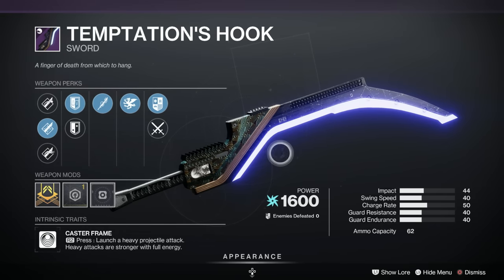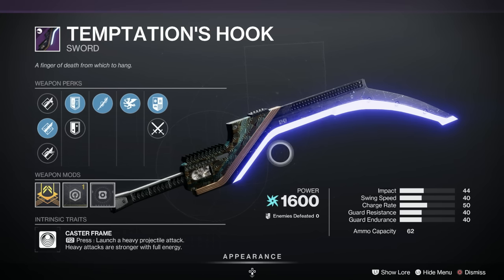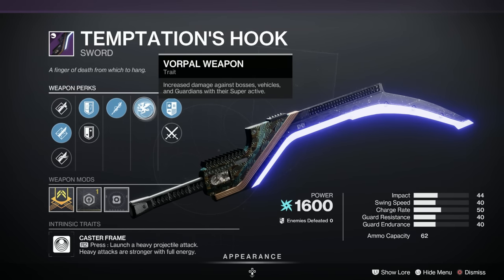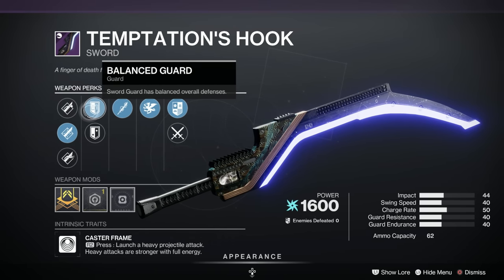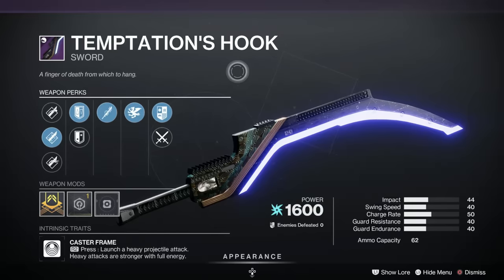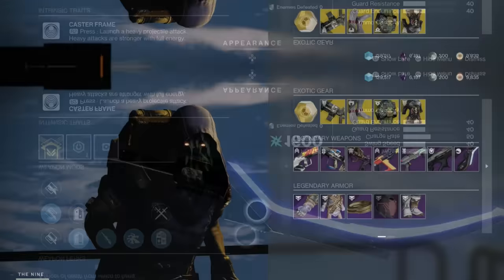Next and finally, the Temptation's Hook — a great sword, caster frame, so the heavy attack shoots things with a full energy burst. This is a very good roll, possibly even an S. Vorpal Weapon is the most popular perk with 40% having it — great. Tireless Blade is the second most popular. Balanced Guard is the most popular guard perk, and Jagged Edge is there too, with Glencross as second most popular. Probably an A bordering on S. An excellent sword — well worth picking up, and the projectile just makes it even better.